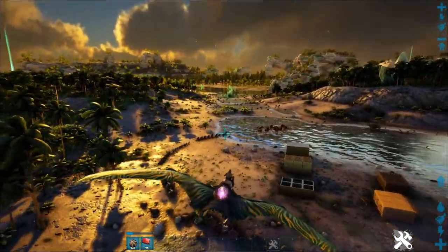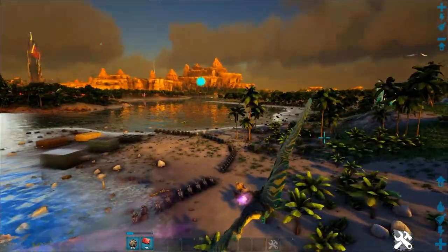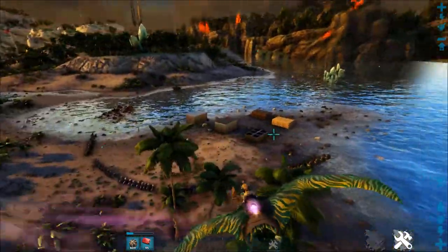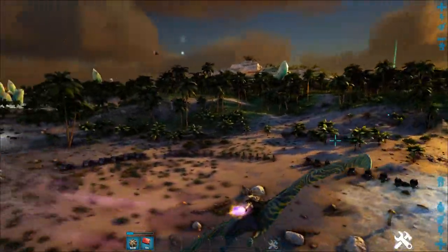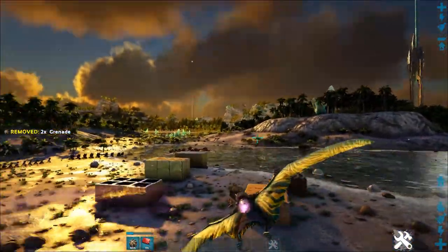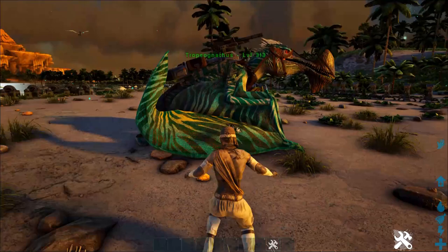So it did 11 damage to tek and just because I'm curious - glass is 53, so glass and metal are the same like I thought they would be. Now let's go ahead and test it on turrets. The tek turret is 11 to 14 on average. Auto turrets - 384. Tech generators are 8. Heavy turrets - 253. Regular generators - 263.